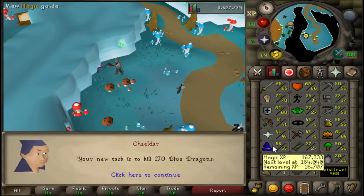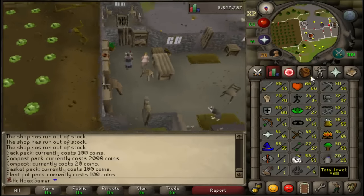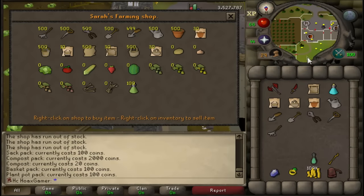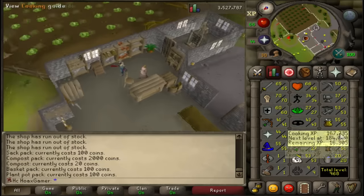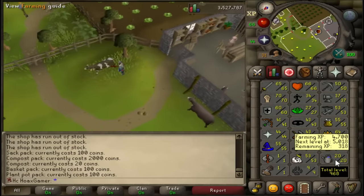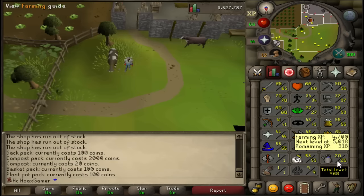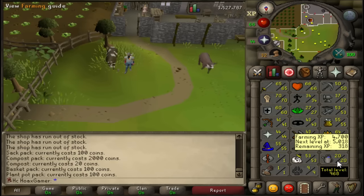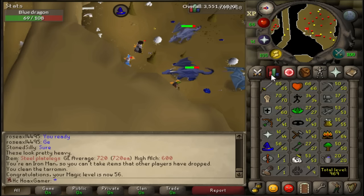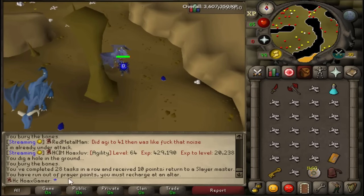I got some seeds in the bank so I decided to come here and get some farming supplies so I can do some farming while I do slayer, just trying to be efficient so I can get 37 Farming as fast as possible. Then I can do Cabin Fever, finish that clue, and also be able to get that black mask. 56 Magic has now been achieved.